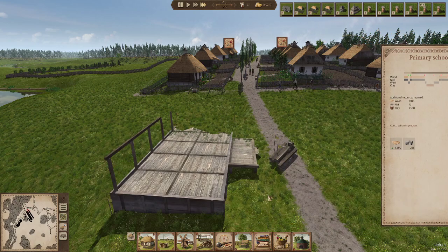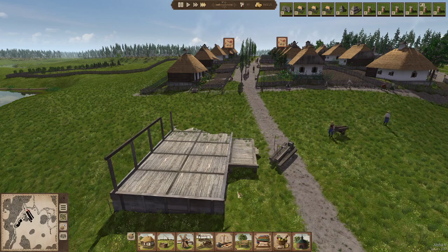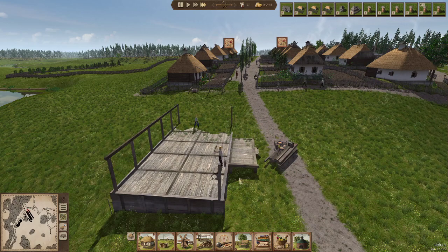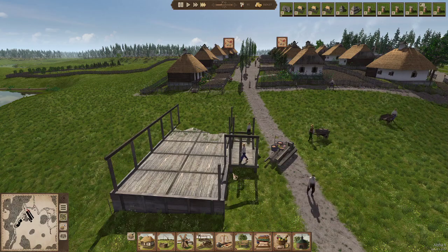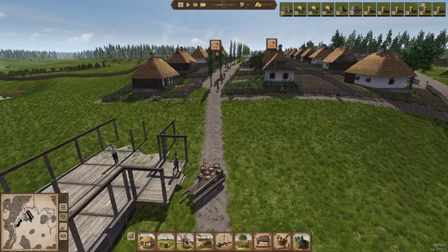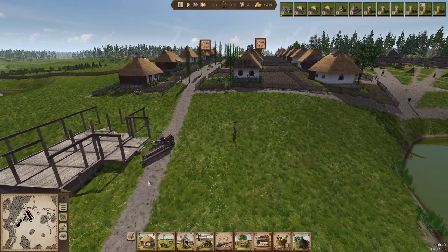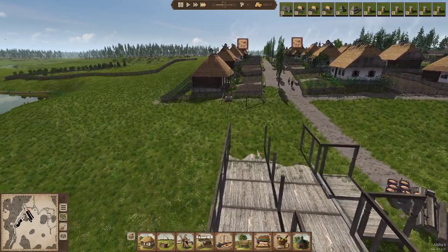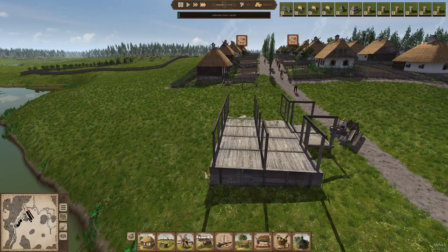They're all supplying resources. There's obviously a lot more resources they need here — lots more wood needed. They've got all the wood now; they're just waiting on clay. That is a nice little building going up there. Nice big front entrance, nice double door, and then separate classrooms inside — maybe three classrooms.